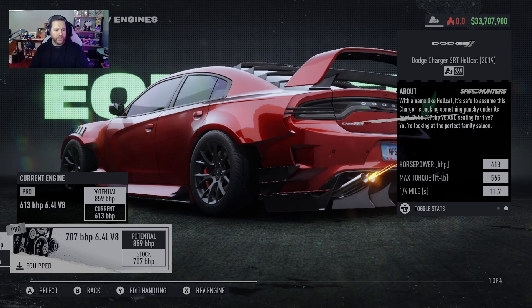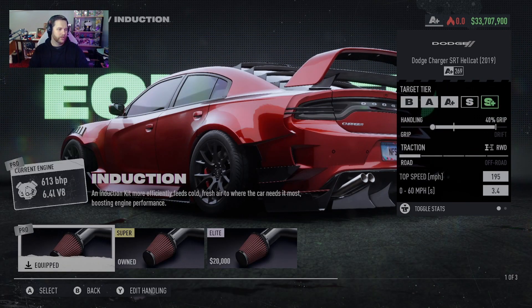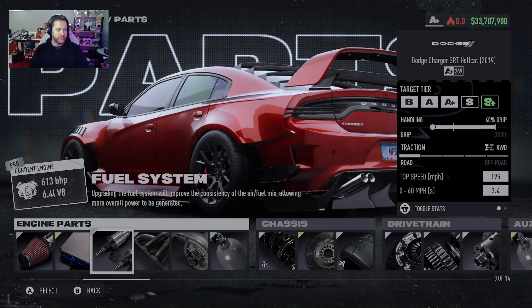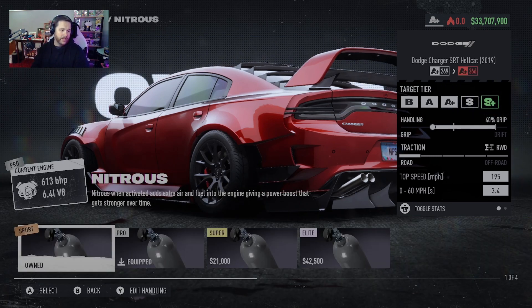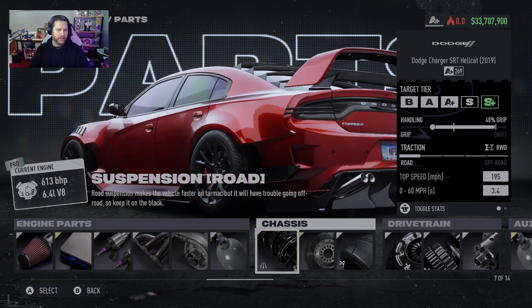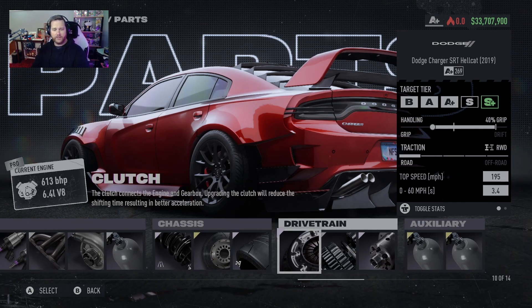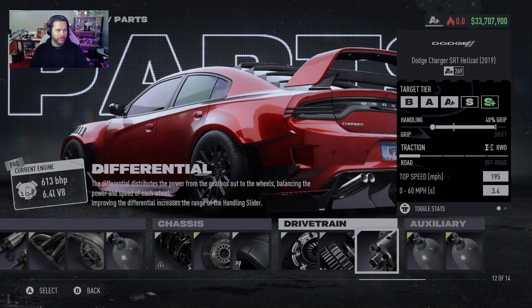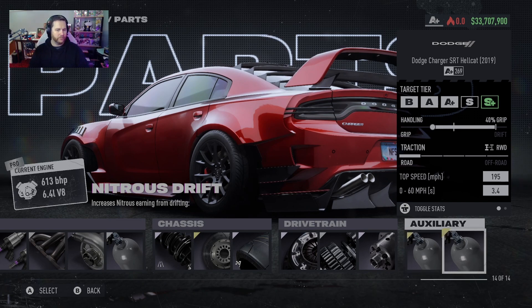The engine we are using for this build is the 6.4 liter V8. For the parts: Pro Induction, Super ECU, Pro Fuel System, Pro Exhaust, Naturally Aspirated, Pro Nitrous, Elite Road Suspension, Super Brakes, Elite Grip Tires, Elite Clutch, the Pro Six-Speed Gearbox with the Elite Differential. I have Super Nitrous Grip and Super Nitrous Drift.